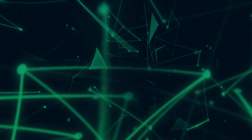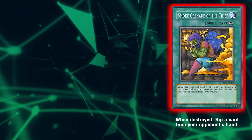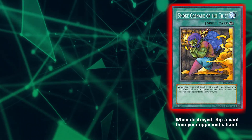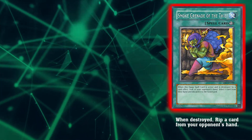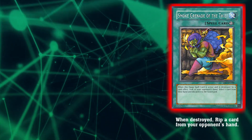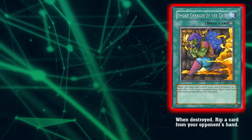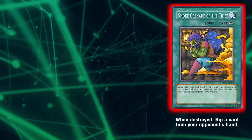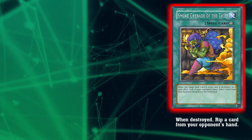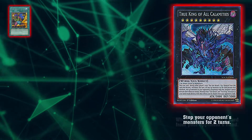Starting off with our banned cards, easily one of the cards that has to get hit this ban list is Smoke Grenade of the Thief. You mean Confiscation? Oh yeah, it literally just reads like Confiscation for Infernoble Knights. Smoke Grenade of the Thief is an equip card — basically when the equip card is destroyed, your opponent discards a card. We all know how much Infernoble Knights, or Noble Knights in general, love equip cards. They've been abusing it all this past format, and basically just not having a hand doesn't let you play. I agree.